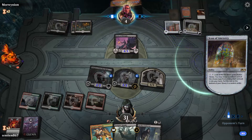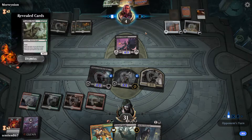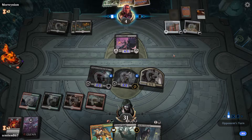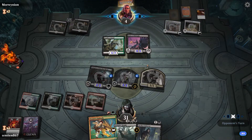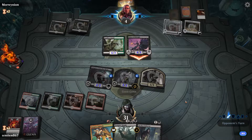They have three or four mana up depending on whether they drew a land. I have a lot of prime removal — there is pretty much nothing they can play that's that good versus me. I insta-kill that. Okay, it's a good game. This is a good game.